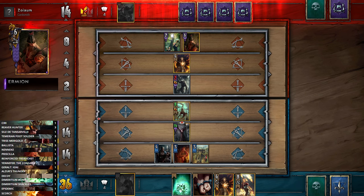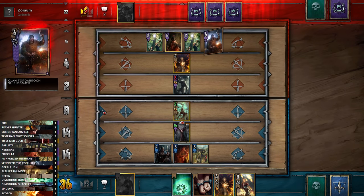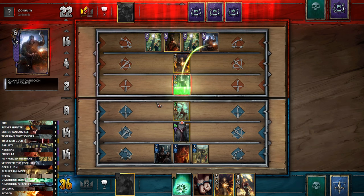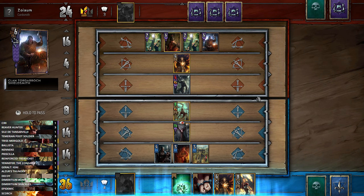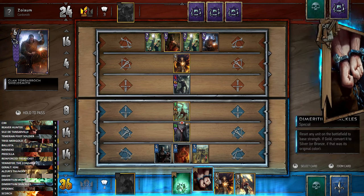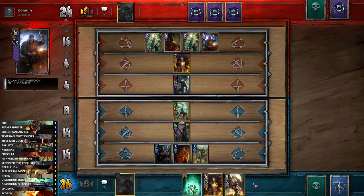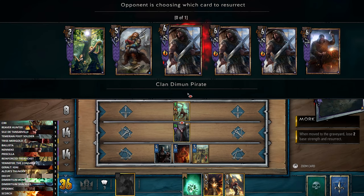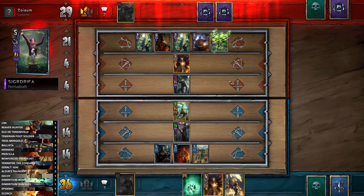Nothing too problematic in the graveyard. I'm surprised he hasn't passed — he doesn't really have a lot of strength on the board. I guess he's just trying to get cards out of me; that's why we're holding on to Tris and Igni. Igni needs a row that adds up to 20, and we haven't had that yet. Having both D-Bomb and D-Shackles is a bit annoying to carry. We'll use the Shackles on the Eremon so if we do Igni the back row it will also remove the Eremon.